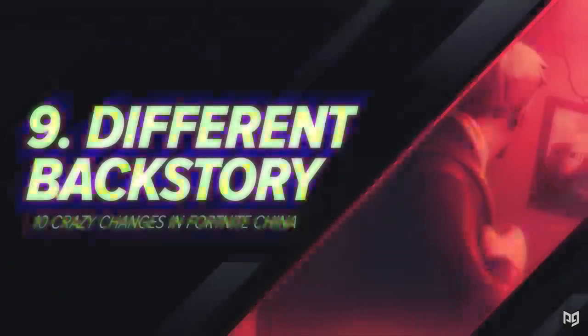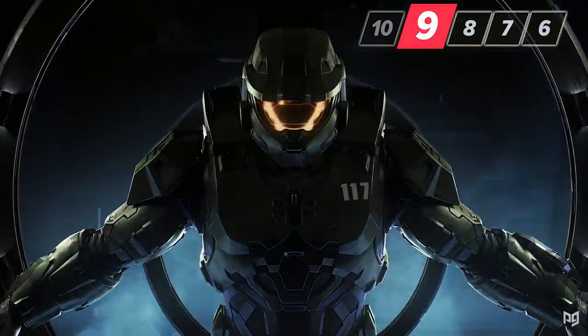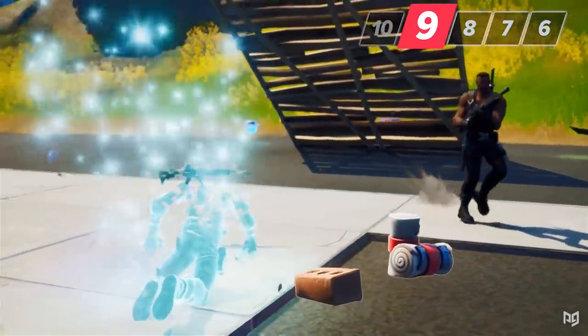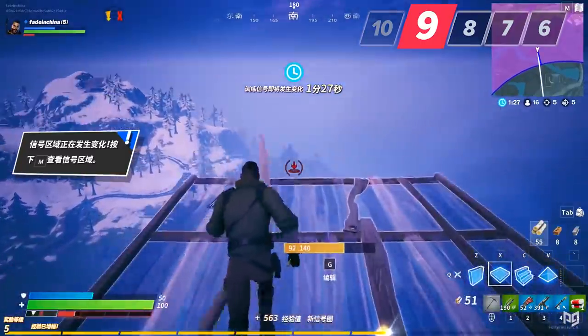Number nine is the game's backstory. Looking at the Chinese website, there is an entirely different lore reason for why the battle royale is happening. In the Chinese version, it's set in the future where the environment is dying and aliens are planning to invade. Warriors are selected to fight and defend humanity. Scientists build a virtual island for training and warriors project themselves into it using hologram technology. This is a loophole around the game's violence — whenever you die, it's just your hologram's battery running out. That's also why there's a signal meter instead of a storm.